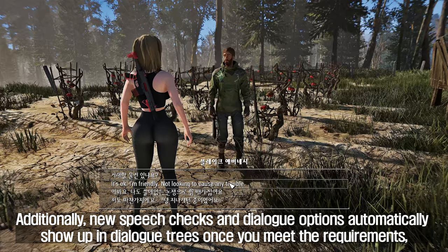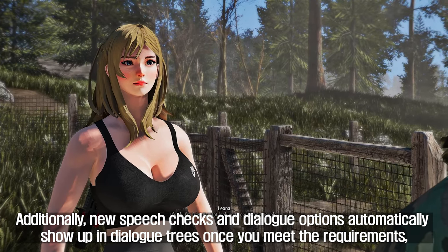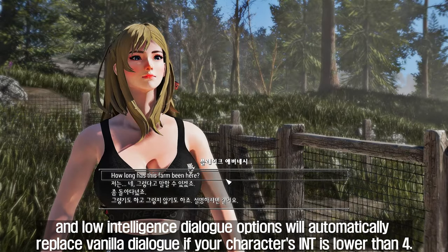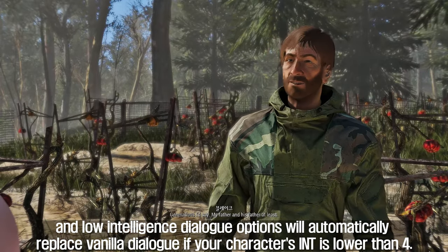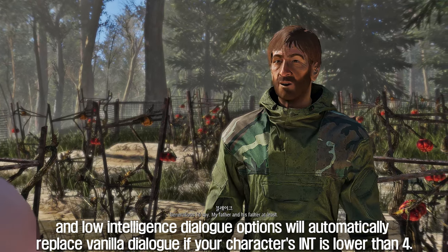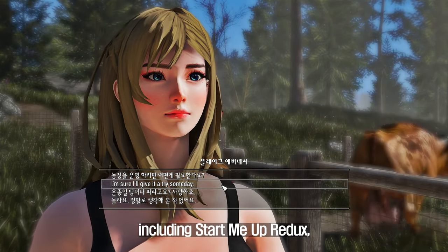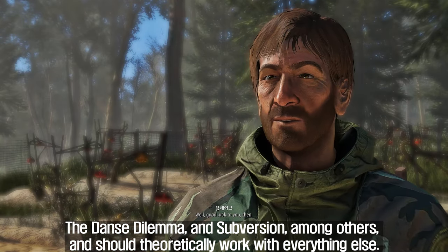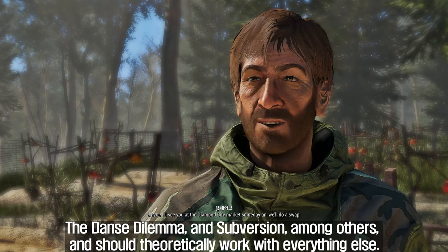New speech checks and dialogue options automatically appear in dialogue trees once you meet the requirements, and low-intelligence dialogue options will automatically replace vanilla dialogue if your character's INT is lower than 4. The mod is compatible with most other mods, including Start Me Up Redix, The Dance Dilemma, and Subversion, and should theoretically work with everything else.